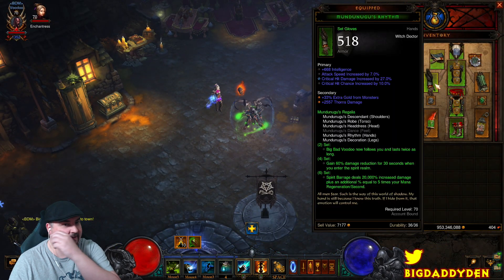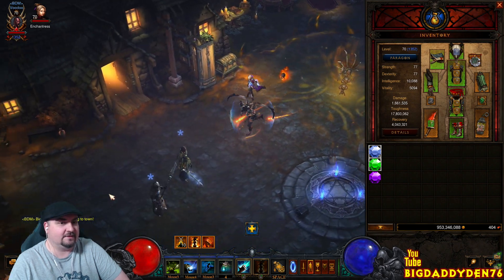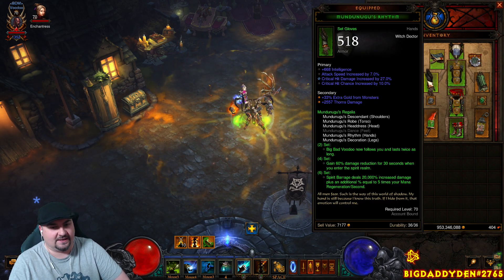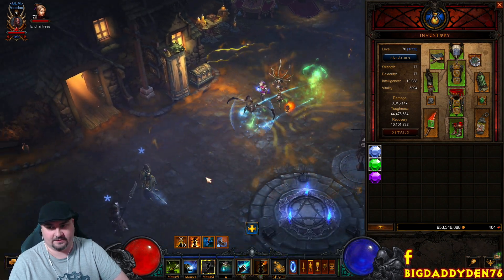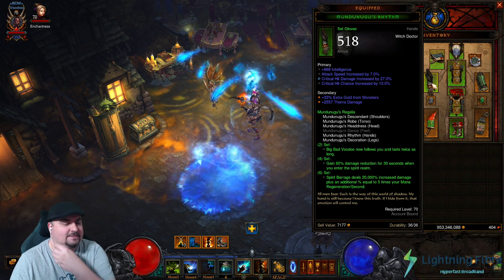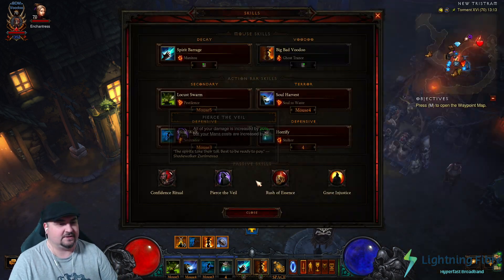Okay guys, so what we're wearing: we're using the Spirit Barrage set, Mundunugu's Regalia. The two-set bonus means Big Bad Voodoo now follows you and lasts twice as long — you cast it and it follows you around providing healing, damage reduction, and attack speed. The four-set bonus is basically 60% damage reduction when you enter the Spirit Realm via Spirit Walk — click this button and boom, there's your damage reduction, which you're casting all the time anyway for movement speed. The six-piece bonus: Spirit Barrage deals 20,000% increased damage, with additional damage based on your mana regeneration.